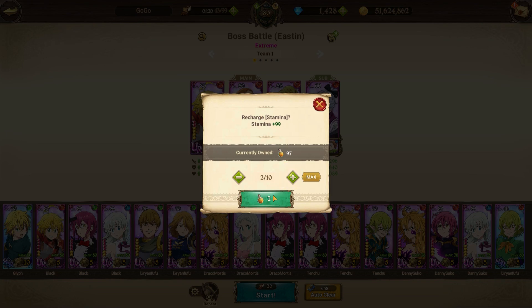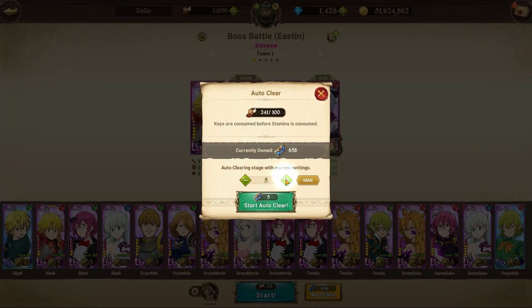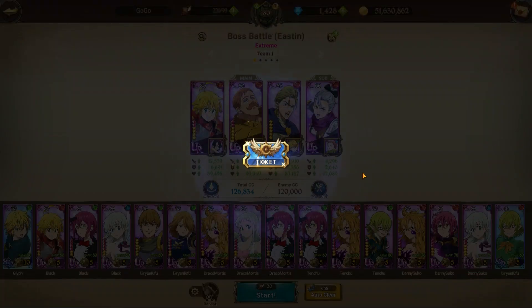Now I want to show you what happens when you clear this. It's going to take two stamina pots — 10 clears is about 200 stamina. I'm going to use my auto-skip tickets to show you what 10 rotations look like. On Fort Solgris without half stamina, you'd only get about four rotations before using two stamina pots, since 48 stamina times four is just under 200. So this is what 10 clears looks like.